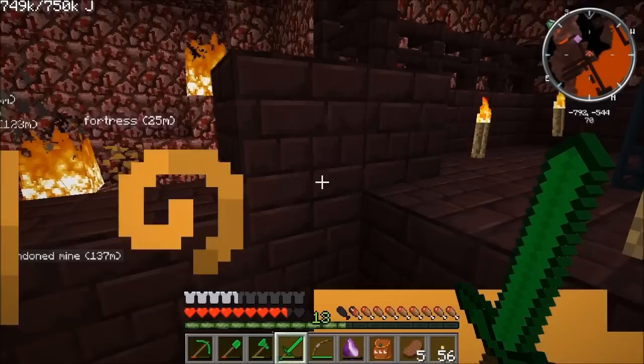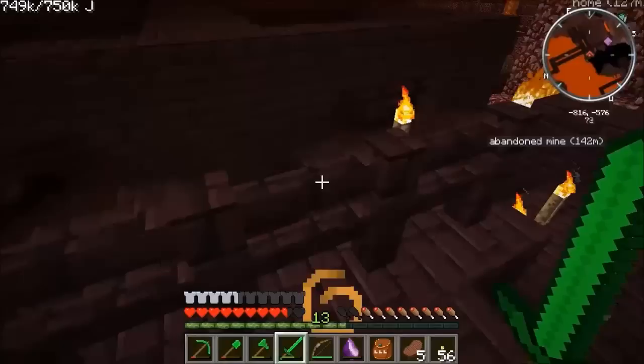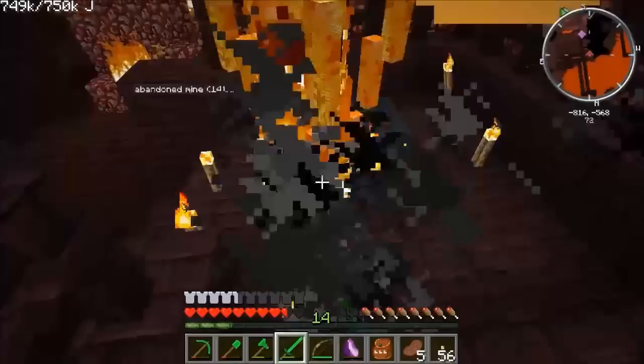There's a thing we need to make called a Corrupted Sword. On that we can get an enchant that can only go on that sword, called Soul Stealer. The problem is the corrupted swords don't last very long, so ideally you want to apply it using books.